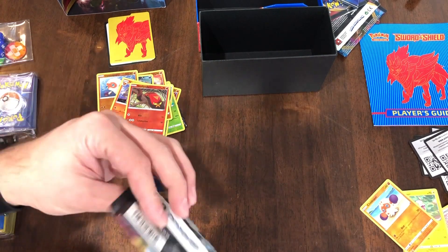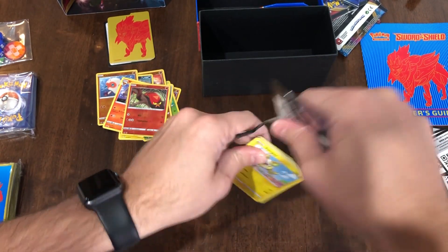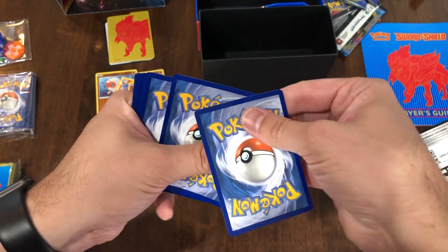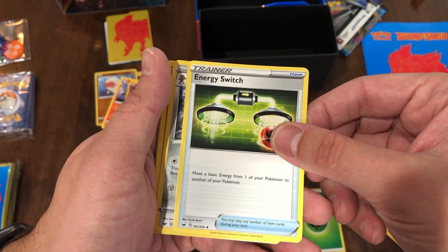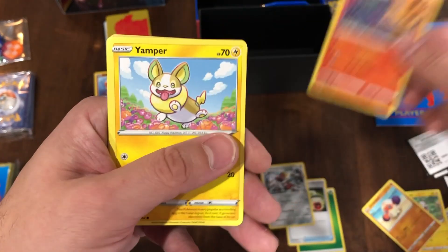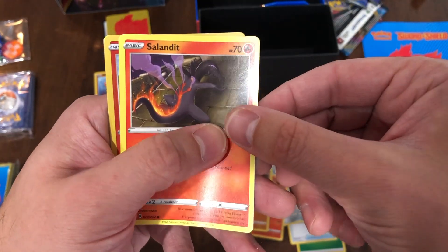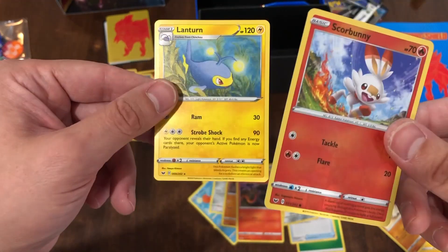And we have our last booster pack here. Let's see — we got another Yamper already, and looks like nothing good in the back. We'll see. Grass energy. Energy Switch. Another Bisharp. Slurpuff. Another Yamper. Krabby. Appletun. Ball Guy. Sinistea. Oh, a Scorbunny Reverse Holo — nice! And ooh, a Lanturn — that was one of my first Japanese cards I pulled. Pretty cool.